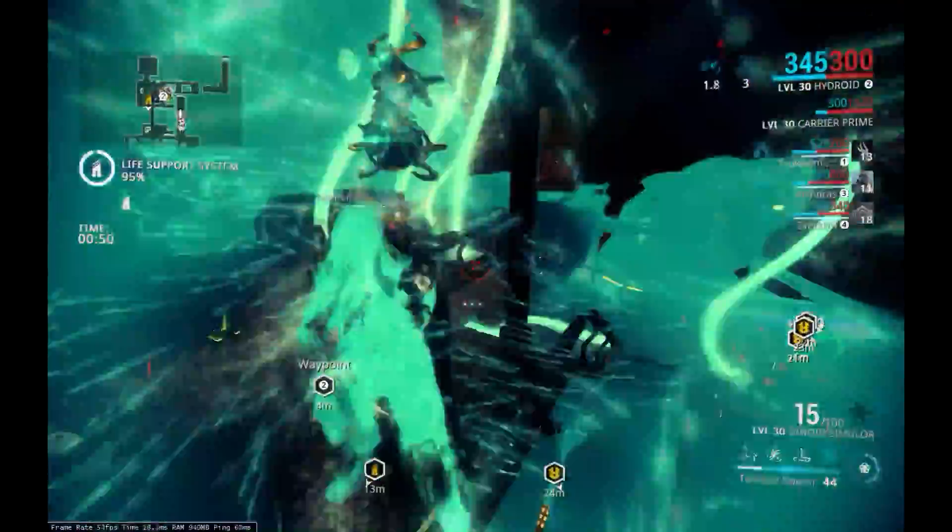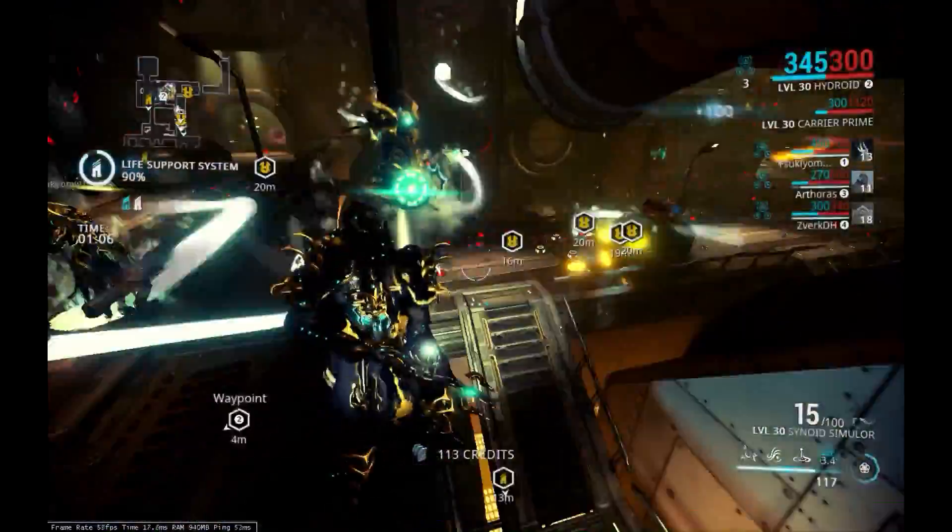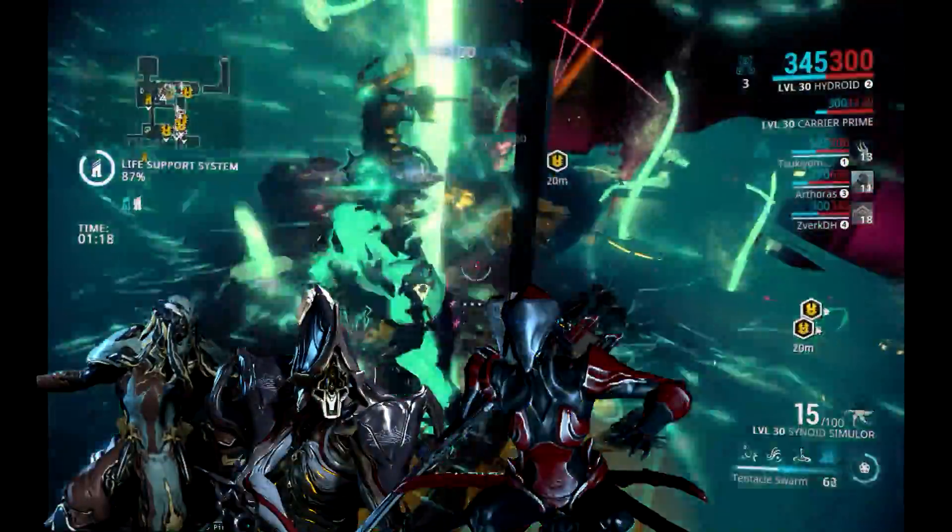So today, we will be showing you our fastest way to farm Polymer Bundle. Here's the team setup we used: Hydroid, Necros, Trinity, and Nova.